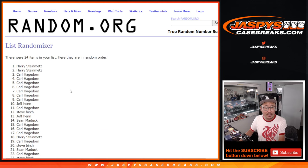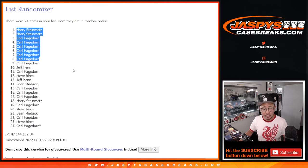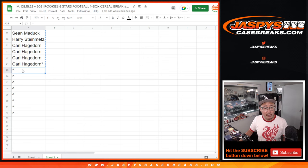Top 8 after 6 rolls is going to be a couple of Harry's and some Carl's. So buy-one-get-one scenarios for you.